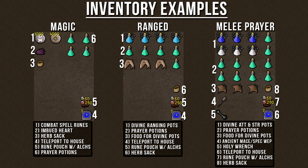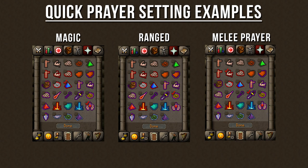Here are my inventory examples for each armor setup — you can copy it completely or alter it to your liking. Same goes with the Quick Prayer settings; here are the settings I would use for each armor setup, but feel free to change them.